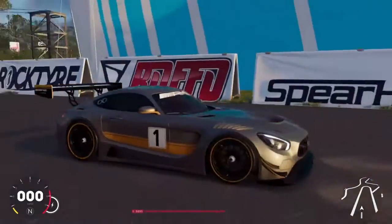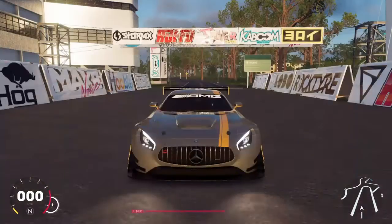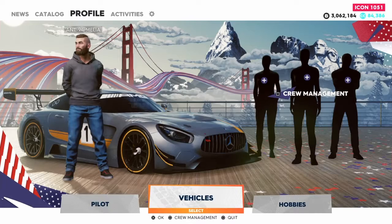Right then guys, today we're going to be trying out a new vehicle. You can see it's in the bundle — it's not new for the game, but it's the AMG, the Fingage 83 version.